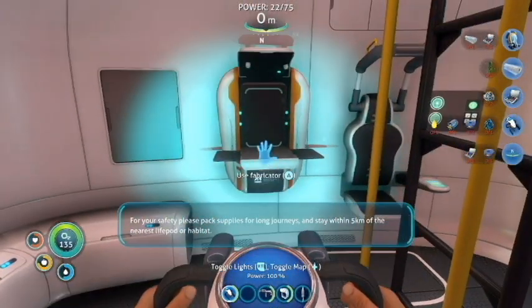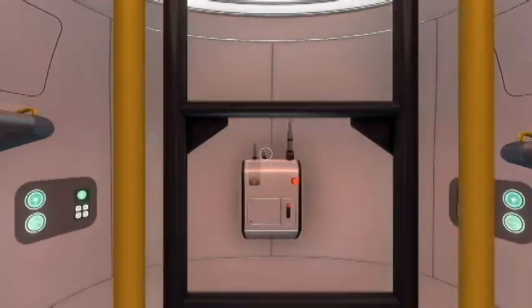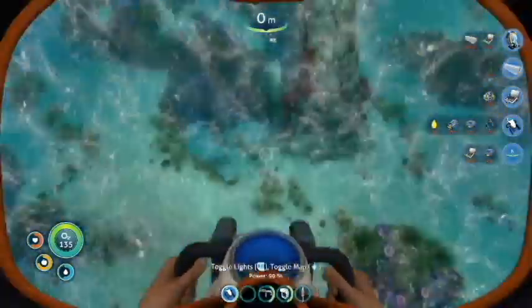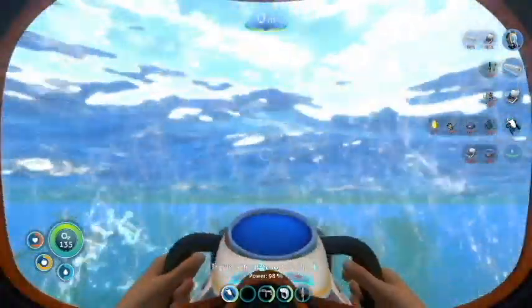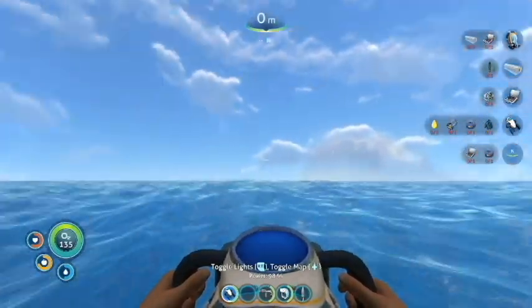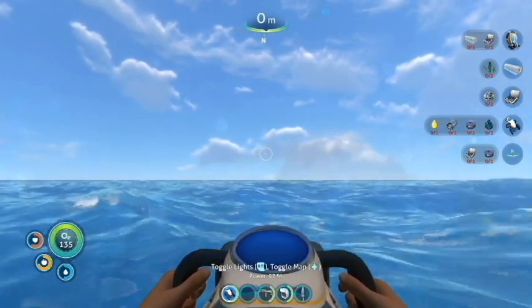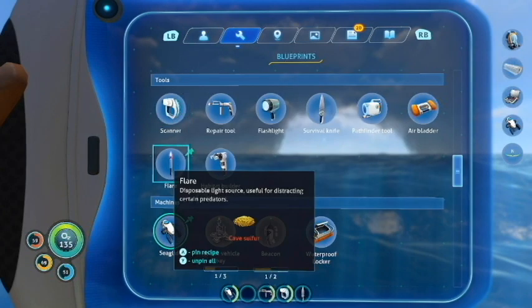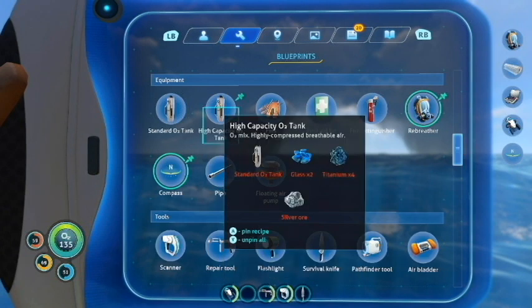For your safety please pack supplies for long journeys and stay within five classes of the nearest life pod or habitat. I have a light now even though I can make a flashlight but I don't really want to. Yay, I go fast now! There's a ship area that I want to go to that has some stuff we're gonna need. Our next goal - I would love to find the sea moth, that would be a dream. But even with the sea moth I have to build a habitat builder, which would be pretty good too.